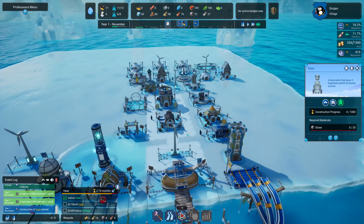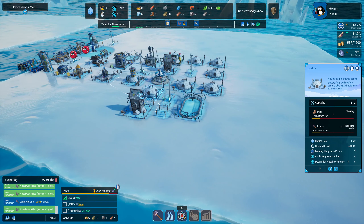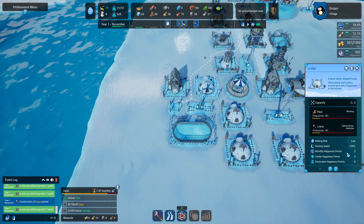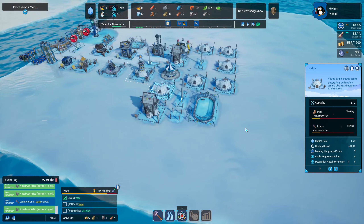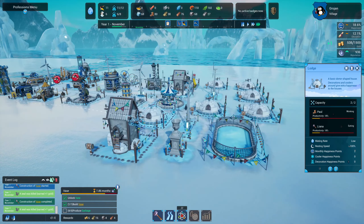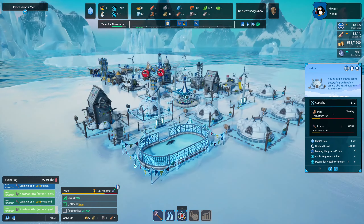Are people in the houses? This one has full capacity, the people are working — they've got a low mating rate. Two monthly happiness from no cooler or decoration happiness. I think that is something we'd have to look at in a longer playthrough — maybe have a bit more of a gap around the houses. Look at the vase — the penguin in the ice skating rink isn't even skating, he's just sliding around on his belly!